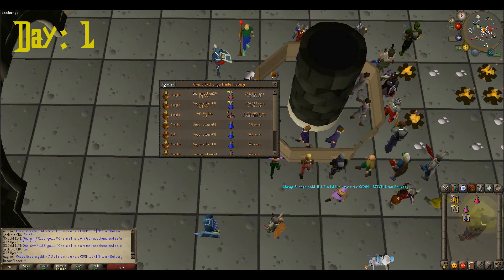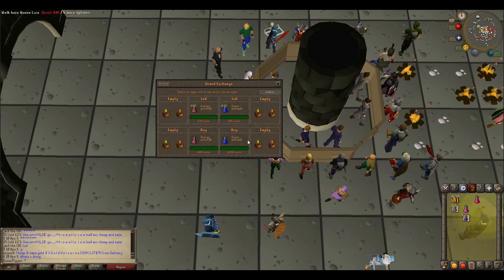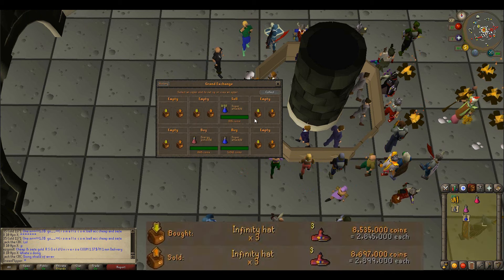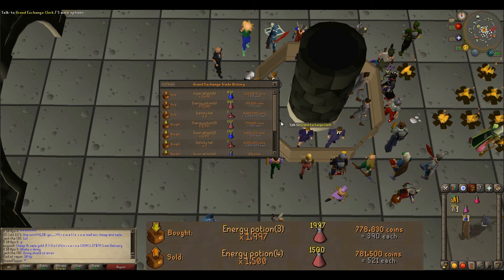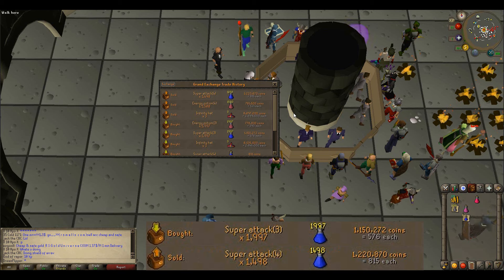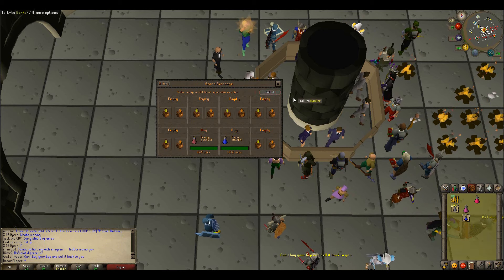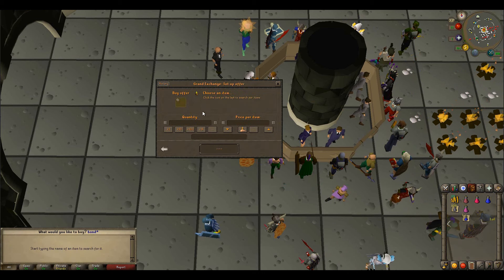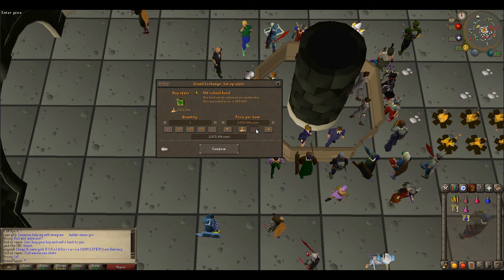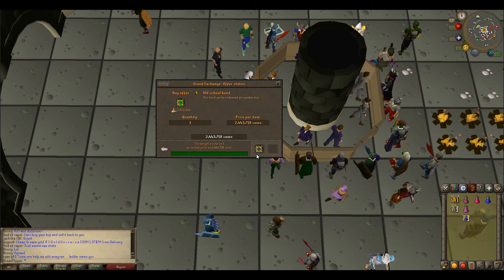The infinity hats have sold. We got a bit less margin this time — about 54k on each one — but we did get three hats, so about 162k from infinity hats which is pretty decent. The energy potions we broke even on and the super attack gave us about 70k in profit. Now we have to buy a bond because we're on day one and I'm not sure when membership expires. Fortunately the price of bonds has dropped — the last one I bought was almost 3 mil and this one was about 600k cheaper.